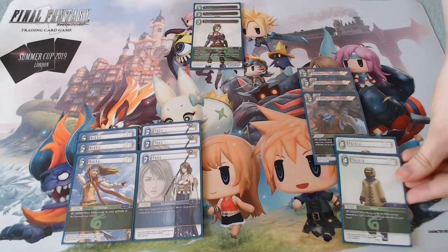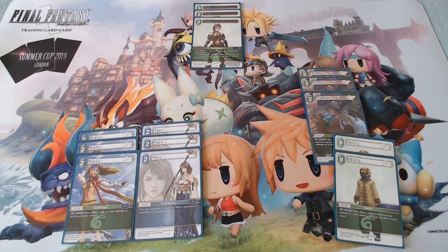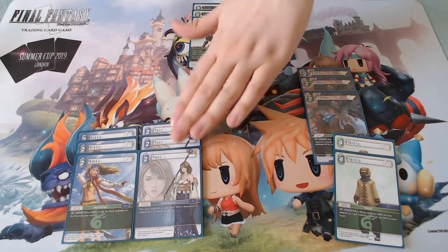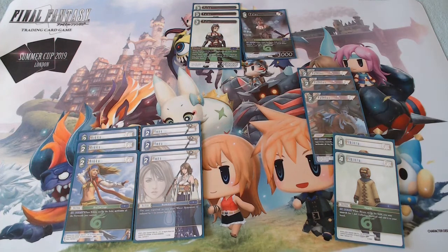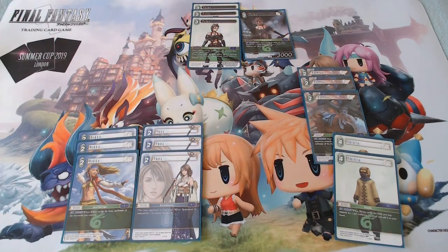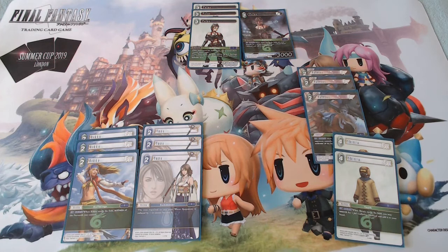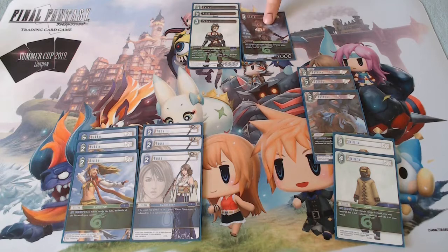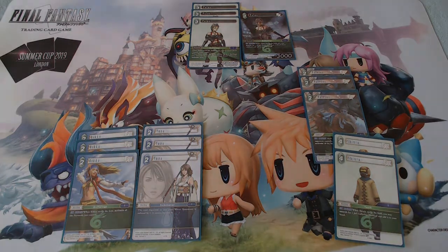To be more consistent in finding Yuna and Riku, I'm playing two copies of Shinra — Shinra lets us search for any Gullwing forward — and one copy of the searcher Pain from Opus 2, because when you play this Pain you can search out either Yuna or Riku, whichever you're missing. Between three chances to draw them naturally, two chances to draw Shinra, and a chance to draw this Pain, having a virtual six copies of each backup is consistent enough to get them online usually by turn four. Playing Shinra turn one and searching out Pain for turn two wins a lot of games.